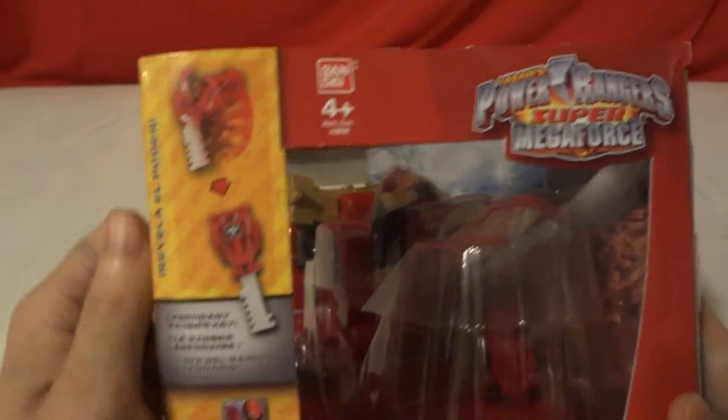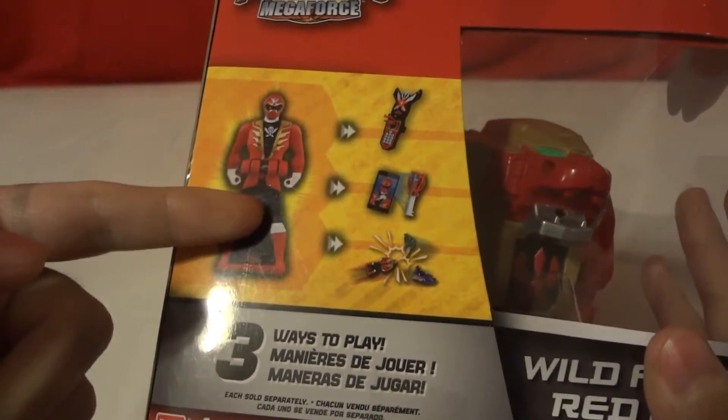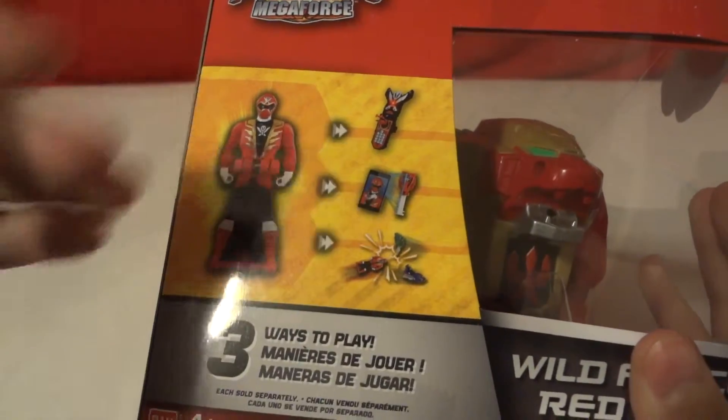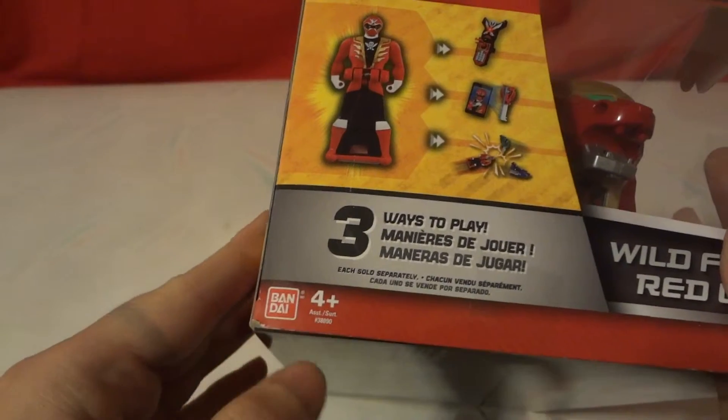You may also notice some Samurai logo symbols on there — Ranger key mode. You can scan the app here. There are three ways to play: put the key in and morph it, scan the key, or bring the key into the starter set. It's made by Bandai on the bottom, and it also has the Saban logo.